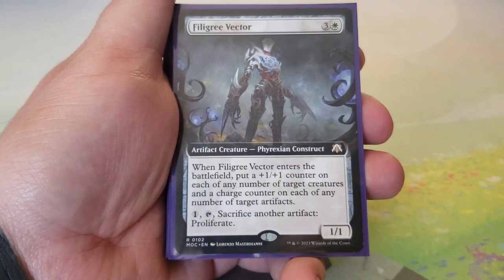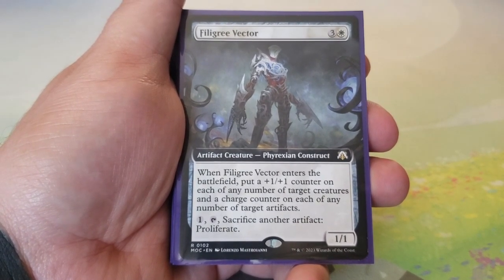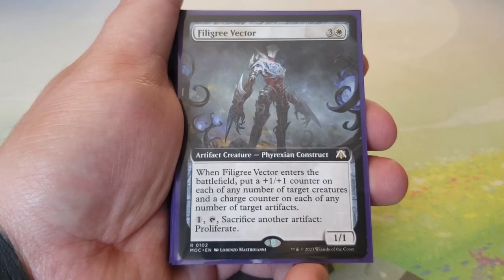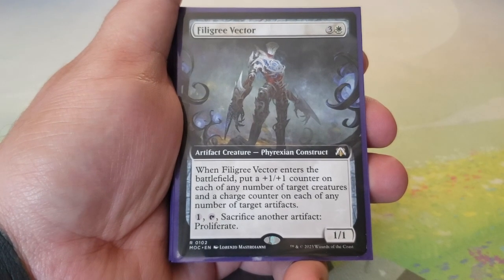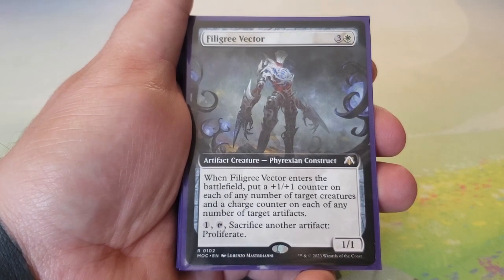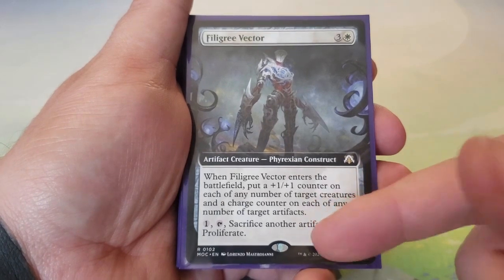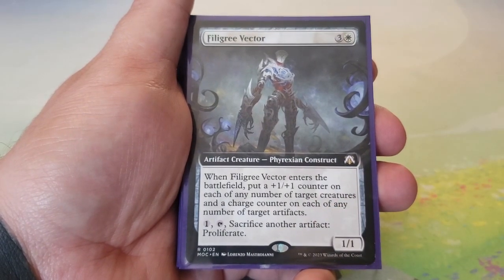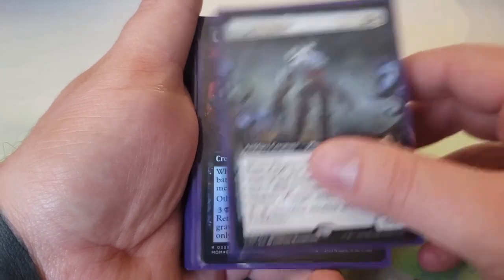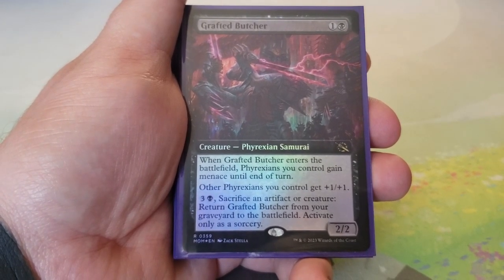Filigree Vector came with the deck — three and a white for a 1/1. When it enters, put a plus one/plus one counter on each of any number of target creatures and a charge counter on each of any number of target artifacts. Tap one and sacrifice another artifact to proliferate. With Brimaz, once we proliferate here, Brimaz sees it and proliferates again — really good synergy.